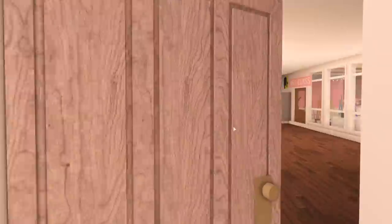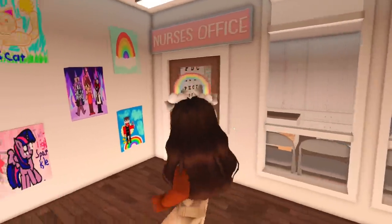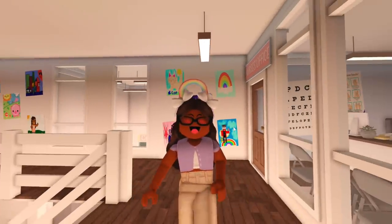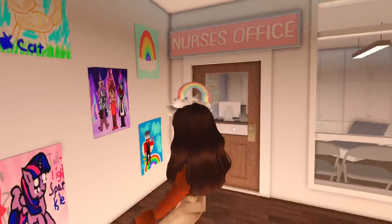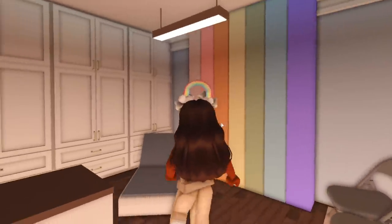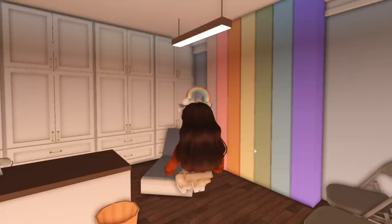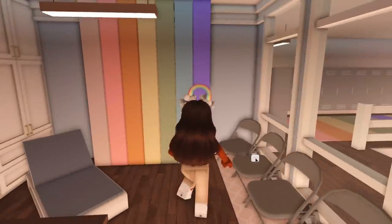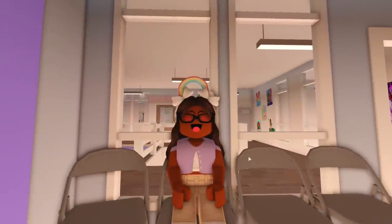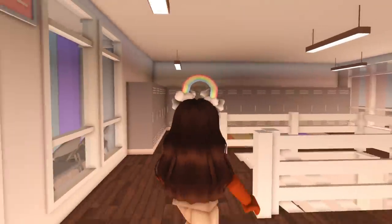I did add an upstairs. Up here we have a nurse's office — a lot of you guys said I should have added this in the original build, so I decided to do it because it makes sense. If the kids are sick they can come get checked out by the nurse, lay down or sit over here until their parent or guardian comes to pick them up.